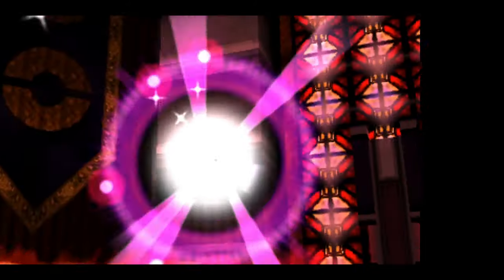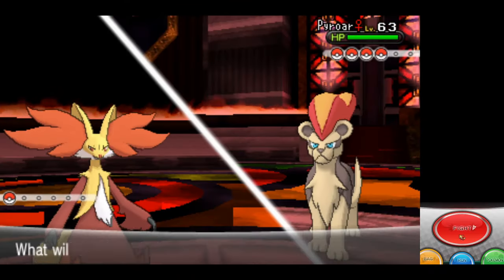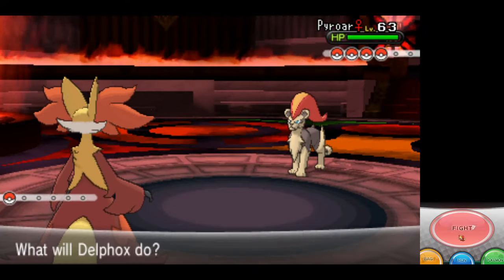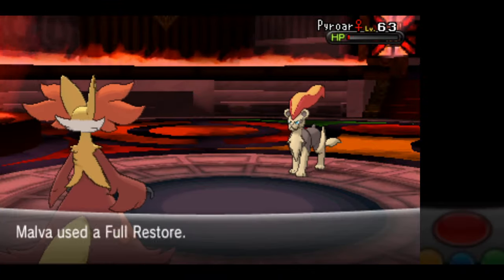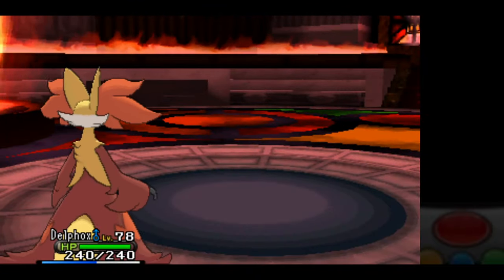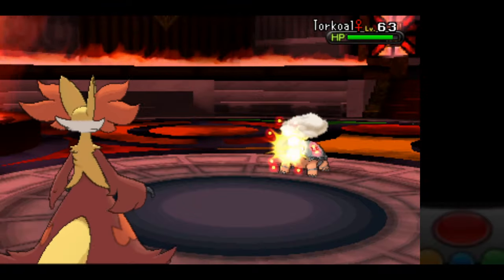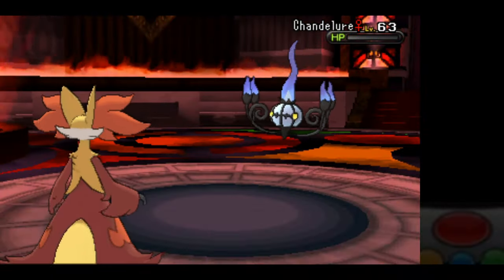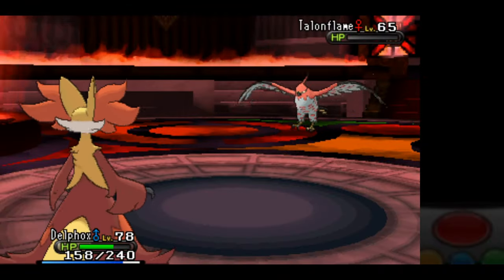I decided to take on Malva next, and my moveset for this battle is Hidden Power, Shadow Ball, Calm Mind, and Psychic. I want to set up Calm Mind so I can boost the power of Psychic and then sweep her team. Unfortunately, Pyroar keeps going for Noble Roar, which lowers Attack and Special Attack, but at least my Special Defense is nearly maxed out. I decide to go on the offensive, and after a bad first roll with Psychic, my second takes out Pyroar. I set up a Calm Mind on Torkoal, because this thing's just going to spam Curse and go for Earthquake. From there, Psychic takes it out in one hit, Shadow Ball takes out Chandelure, and while Hidden Power Electric can't take out Talonflame in one hit, it KOs itself with Brave Bird.